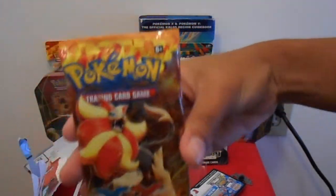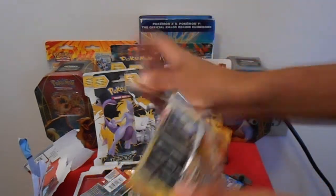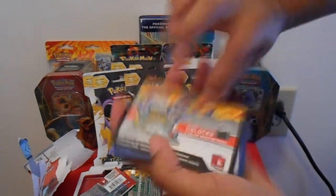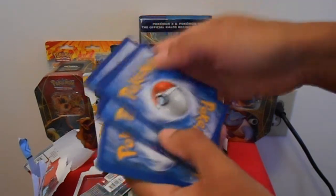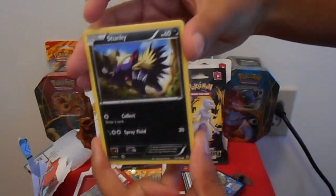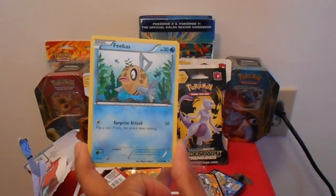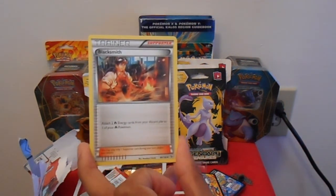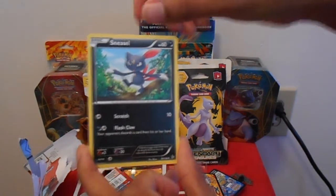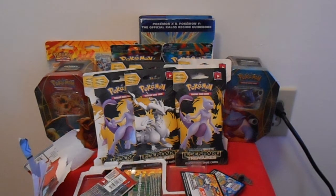Up next we are going to open one of my favorite packs. I just think the name Flashfire is really cool, so we are going to open up the Flashfire pack. Hopefully we get a good pull. Again we have the code card. First card is a Skunky, a Litleo, a Geodude, a Phoebus, a Centric, a Rapidash, a Blacksmith Trainer. Our reverse holo is a Metapod — not interested. And our rare is a Meowstic. Nothing good so far in these pulls.